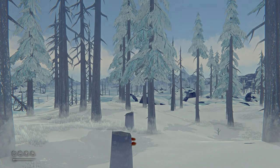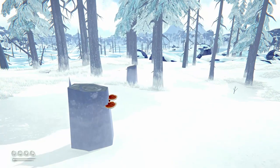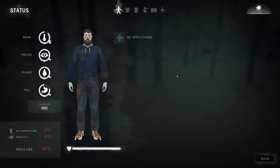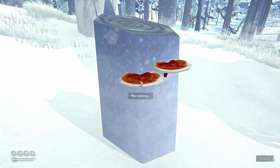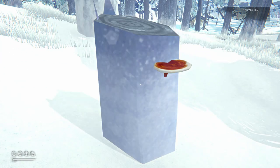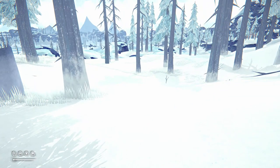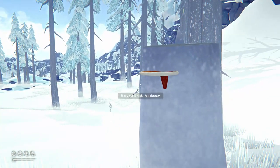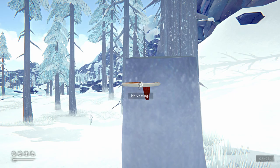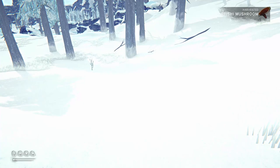So we start in what looks like the Forlorn Muskeg and we are starting at a good time of the day. It is midday which should give me enough time to gather some supplies and perhaps find the farmstead before night falls. This is certainly much better than starting off at the top of Timberwolf Mountain in the middle of a blizzard at the beginning of the night, which is a start that can happen.